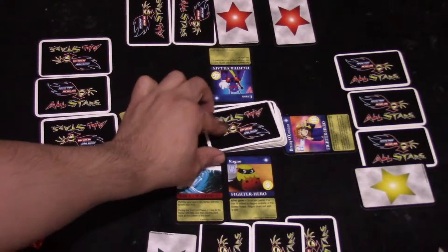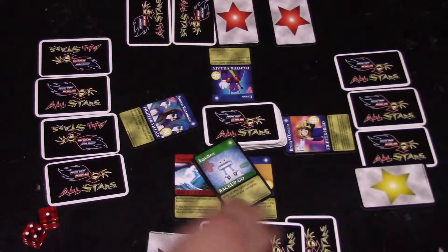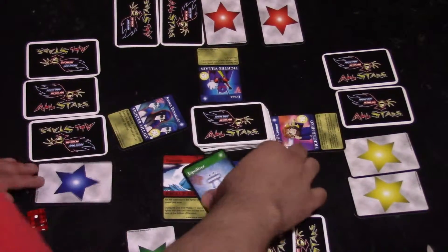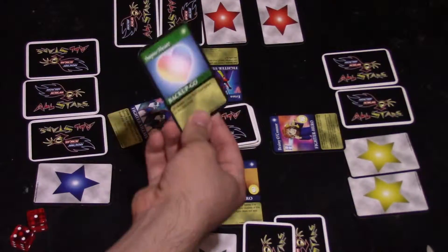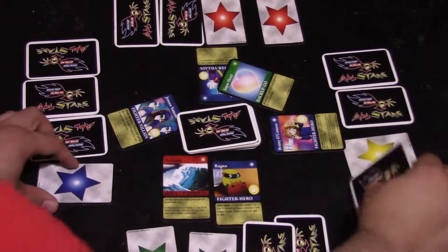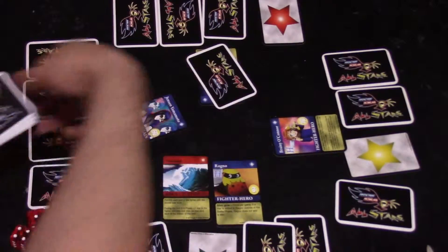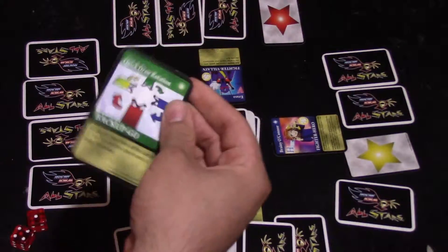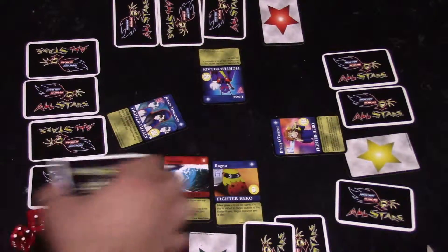Erasa draws Equalizer, so everyone gets to equalize their stars to Erasa's. Brainy draws Super Heart, so everyone minuses a star. Finally, Ragnar draws Quick Draw Rotation, but nobody has yellow cards in their hands so that card doesn't activate.